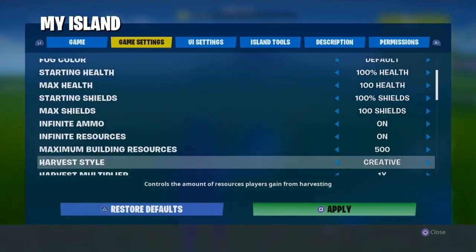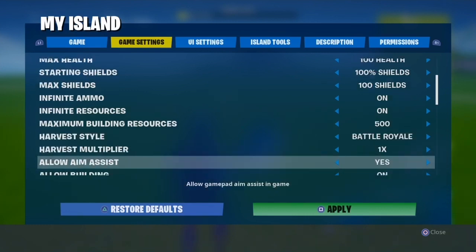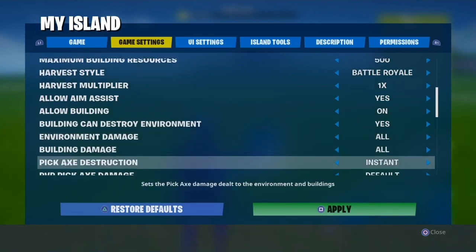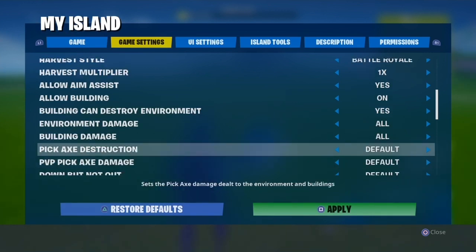These next settings are up to you. Harvest rate: creative gives you a lot — it's like playground. Battle royale gives you what you'd expect in battle royale, and save the world is the worst because it's so slow. I'm going to put it on battle royale. Allow aim assist: yes of course. Allow building: keep that on.